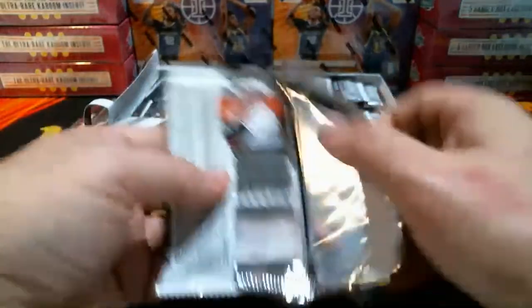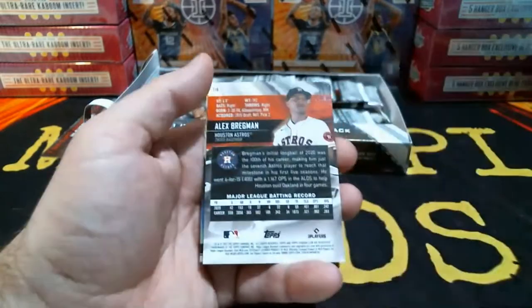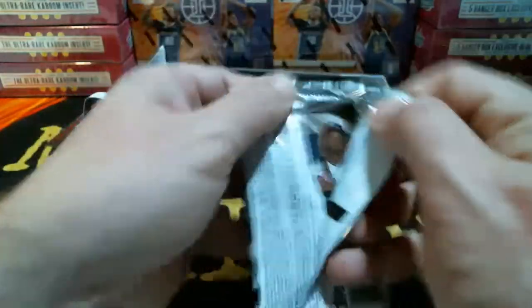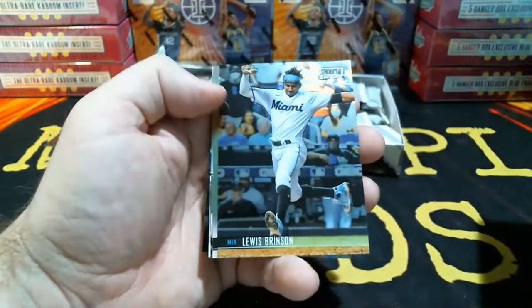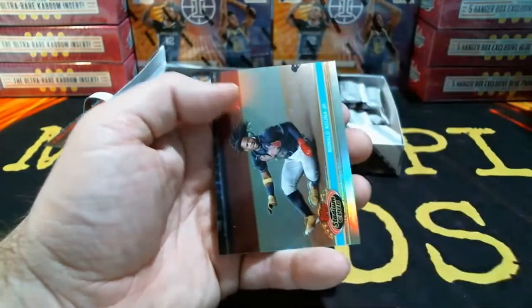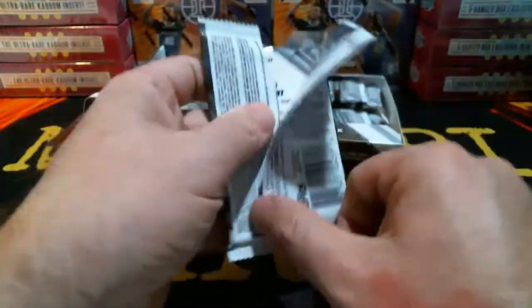Box number two, first pack. Start off: Francisco Lindor, Sal Perez, Taylor Trammell, Jordan Alvarez, Alex Bregman going to the Astros, and a refractor — Brooks Robinson for Baltimore. Anthony Rizzo, Brinson, Weathers, Darryl Strawberry for the Mets, Oliva on the Pirates, Ronald Acuna Jr. retro — I believe that's a 1991 Stadium Club set.